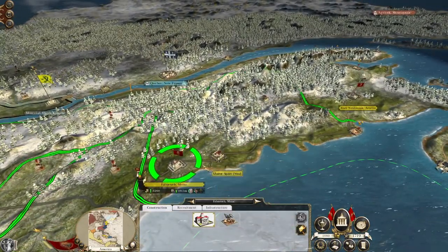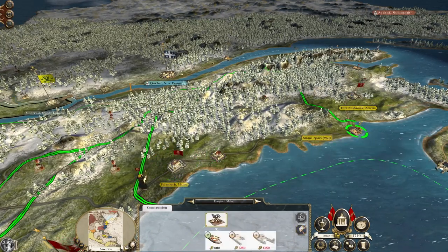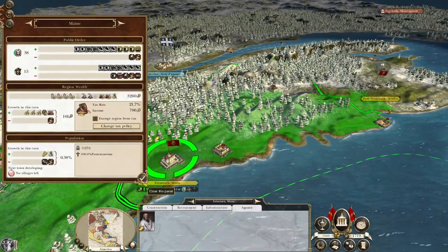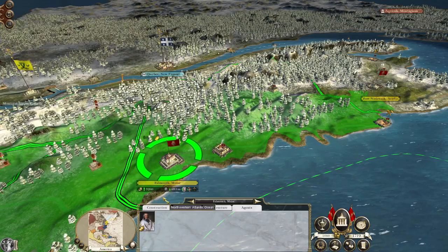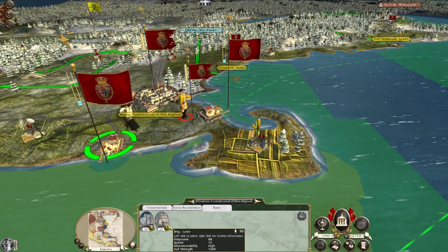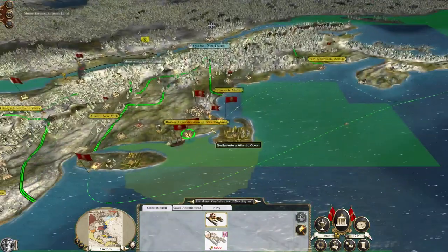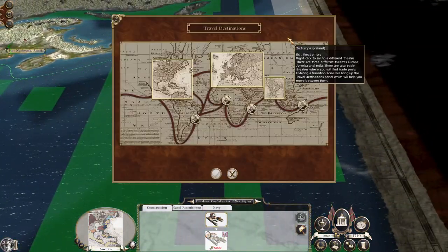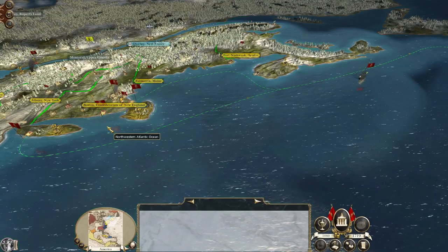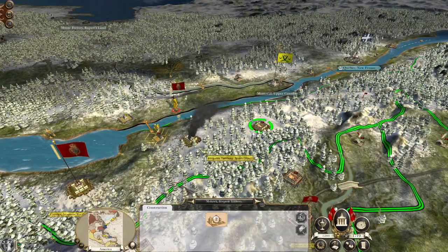We've got a territory that's 100% Protestant — but why are you 100% Protestant? Oh, it's because the agent is terrible, that's why. Let's just move a brig out, embark this guy aboard ship — there's no point having him in the Americas apart from spying.